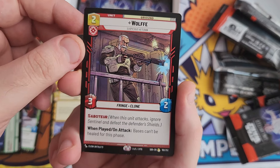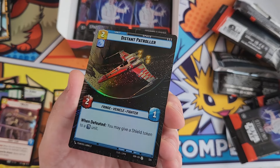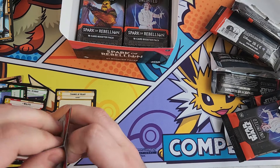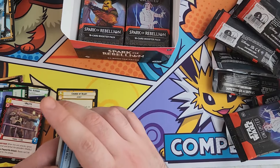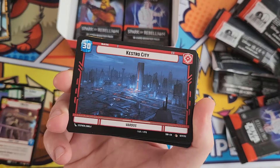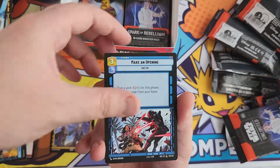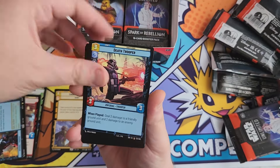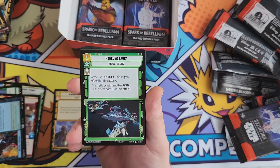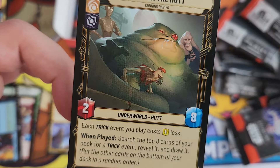We've got a rare Wolf from Gladiators, and a Distant Patroller - just an uncommon holo but really nice artwork, I quite like that one. Moving on, we've got a rare leader - Iden Versio. You have to flick through all the cards because rares can appear in some odd places. And we've got Jabba the Hutt - a nice little Jabba the Hutt rare - and a full holo Sabine Wren.